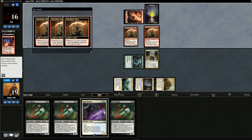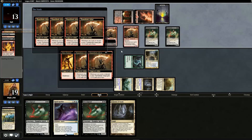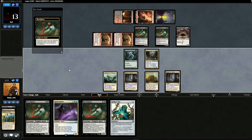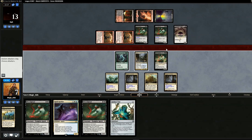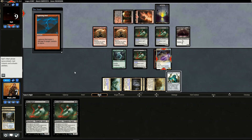We play Geist of Saint Traft to give opponent an incentive not to attack. Opponent uses Faithless Looting and discards two Bloodghasts. Opponent casts Burning Inquiry and we discard one of our Bloodghasts. We go to seven — that was very fast. We play a land to get Bloodghast back. Best move is to hold Spell Queller and attack this turn to get them down to nine and give our hasted guys something to do next turn.